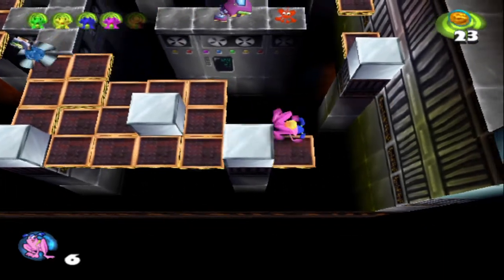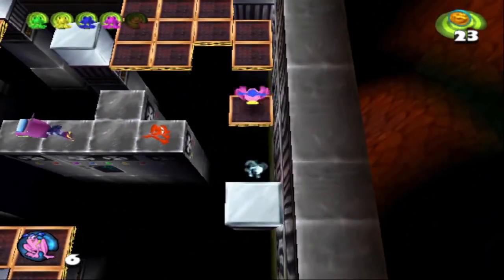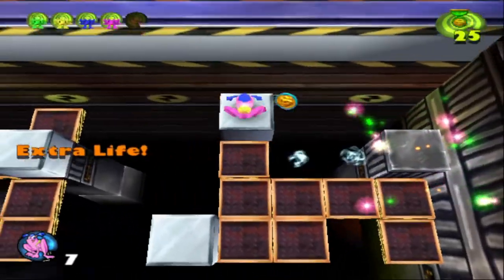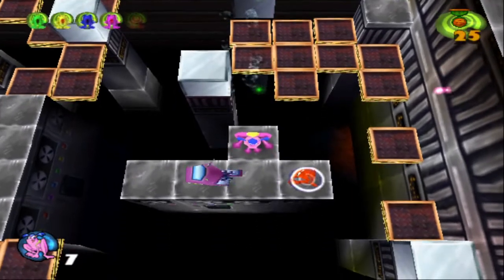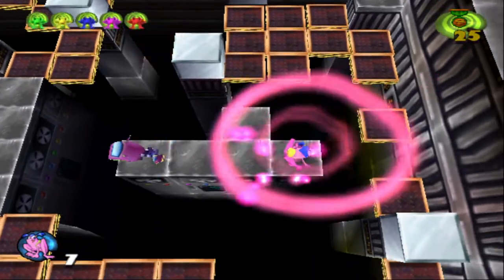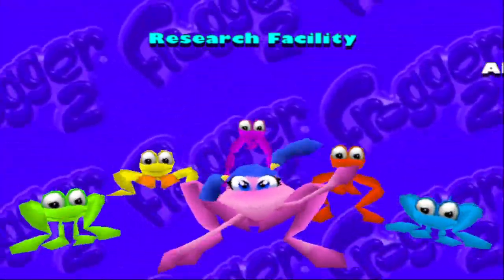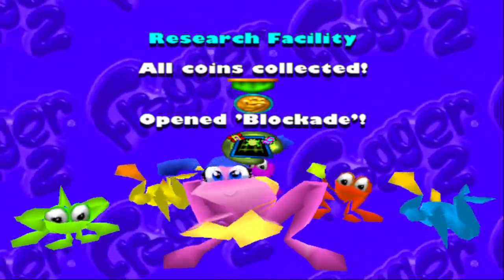Those propeller enemies look like the automated snowflake inspector from Pajama Sam 2, just throwing that out there. Get an extra life. Cool. All 25 coins. Wait for the robot to get out of the way, and boom. That is one of the toughest levels in the game — it's the research facility. All coins collected, and we opened up the final bonus level, Blockade.